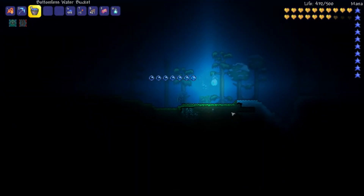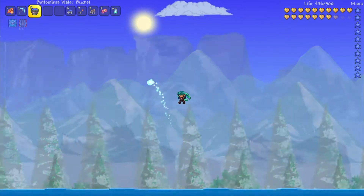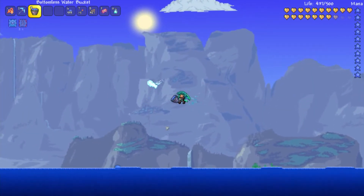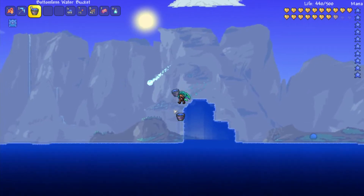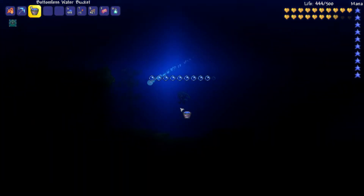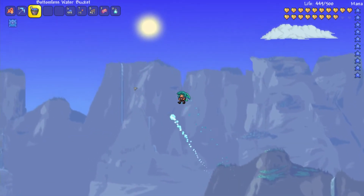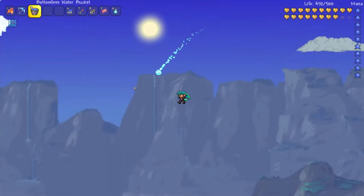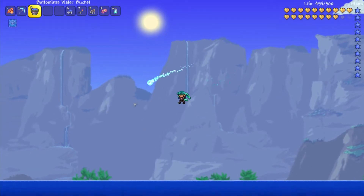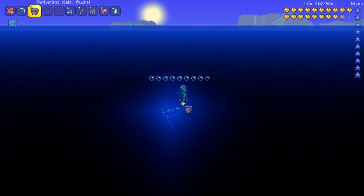So it's kind of cool. Apparently if you're in any amount of water in the snowy area, I have turned to ice now. As you can see, these slimes are having a really bad day. Really, really cool item though — I definitely think it's pretty awesome. I hope you all enjoyed this video. Again, you get it from the Angler: 1 in 70 chance after you complete 10 quests, but you can only get it in hard mode. So don't keep trying to do this in normal mode and then get all angry and upset.